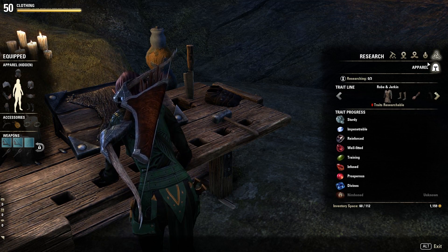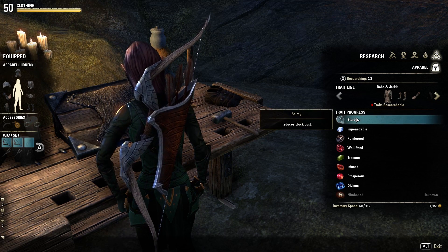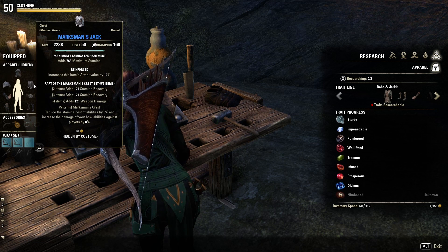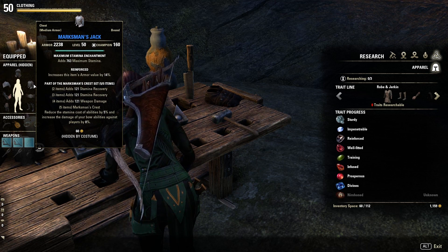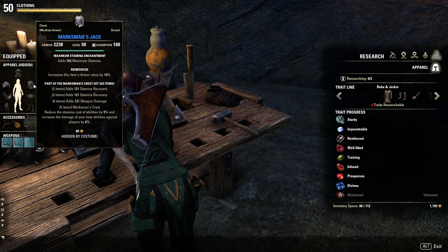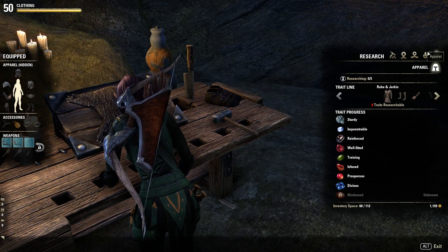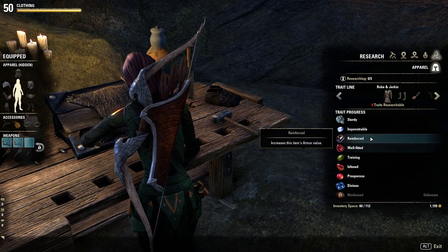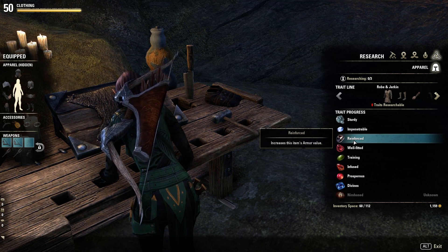To do that — like I put in my crafting video, if you haven't seen that yet, go check it out — any piece of armor that you get that has a bonus on it, for example my chest piece here is reinforced, and that is a trait of that armor. What that does is it increases armor value because it's reinforced. What you can do is research these traits: it destroys your armor, but you get to research the trait and then later use it on the armor that you build.